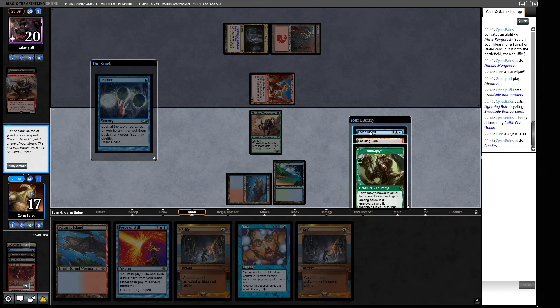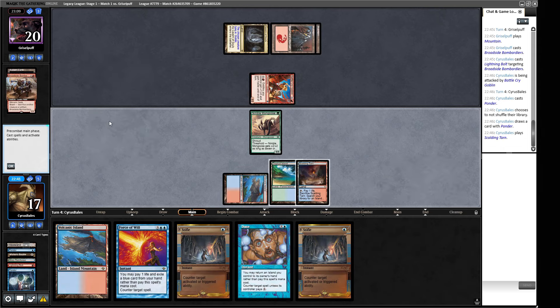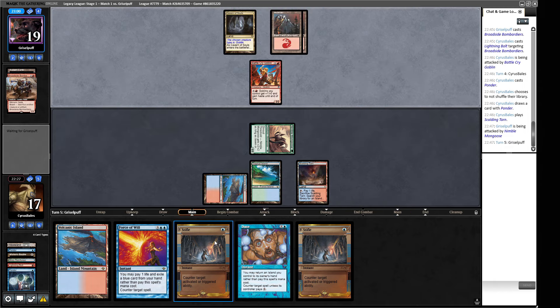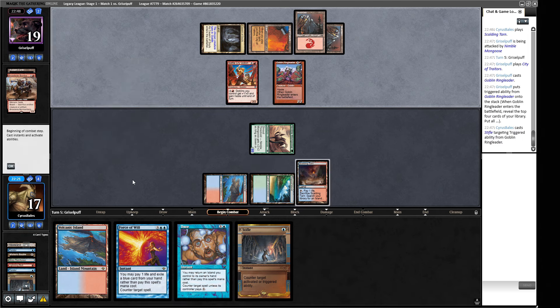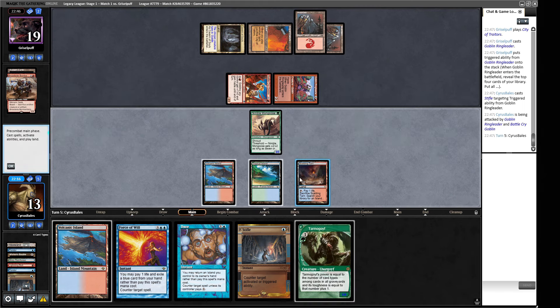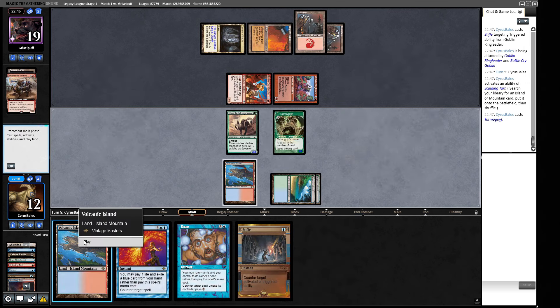We'll put the Force, then the Goyf, then fetch. Play the Tarn — we could hold back with the Mongoose but we're aiming to go aggressive. We can play Tarmogoyf next turn. This says mana abilities can't be targeted, but we can try and hit the Sticker Goblin first. An uncounterable Goblin spell — a Goblin Ringleader, that's a pretty good one to Stifle. Now we have a three-three, they bash us for four, but we can jam a Tarmogoyf that'll be large and we get an Island drop.